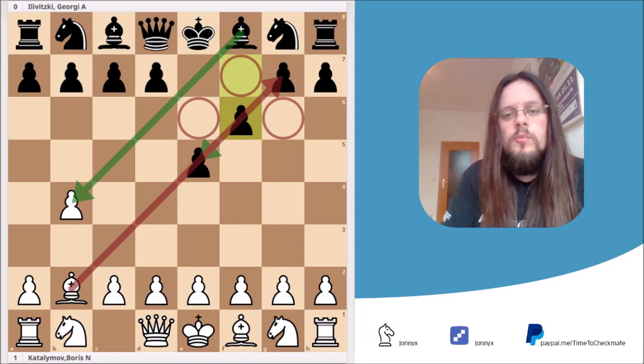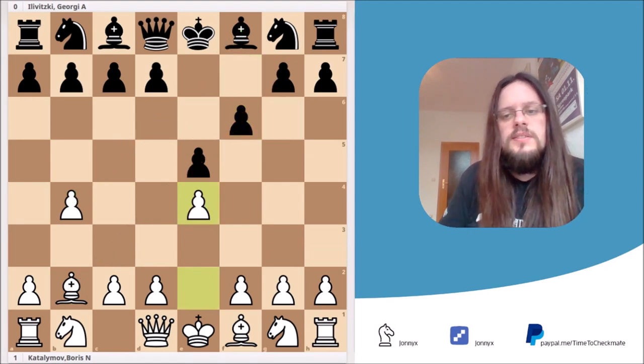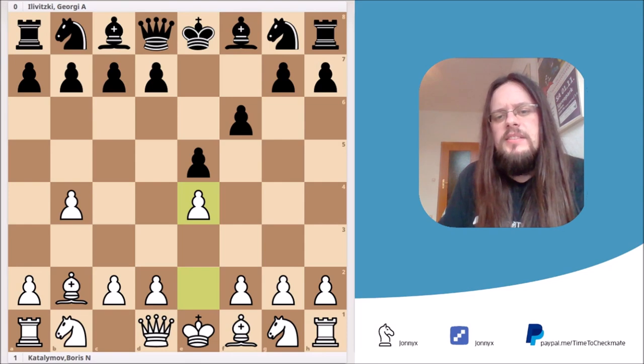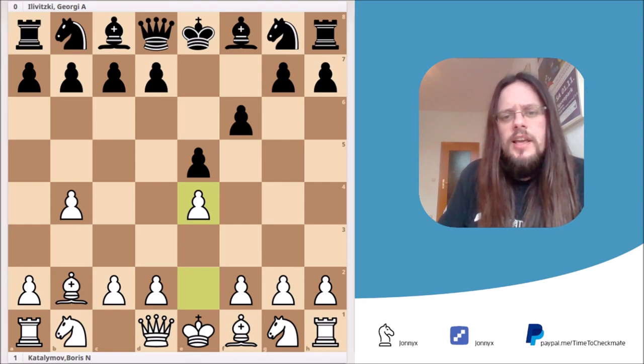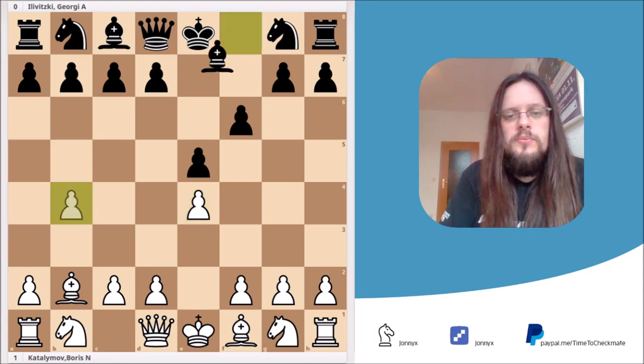Here White played an even rarer move: e4. This is known as the Tata gambit, and Sokolski himself once said that this is a promising sacrifice. I'm not entirely sure about that, because I think if Black plays the best moves Black will remain with an advantage. But in a practical game, if your opponent isn't well prepared, why not try it out?